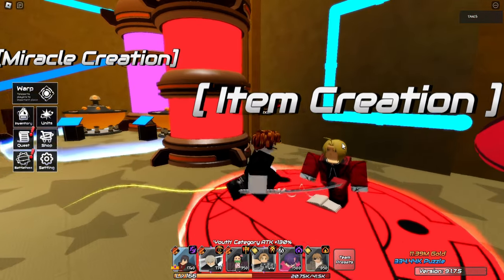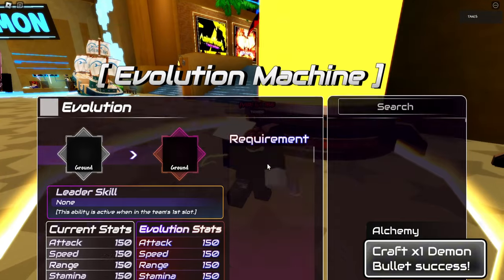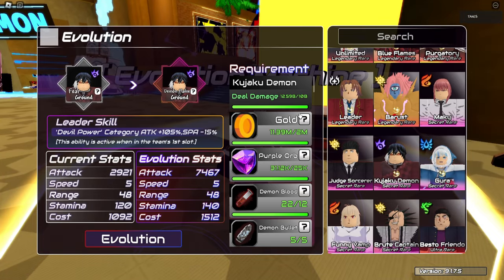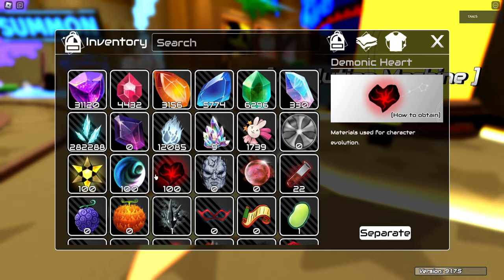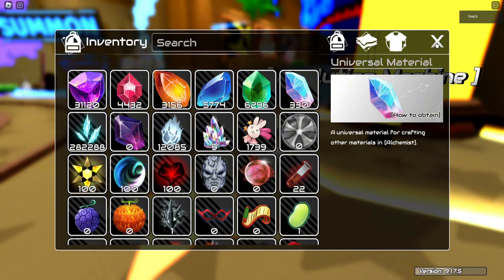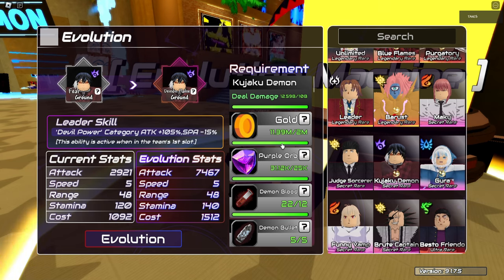I should be able to evolve Kenjaku Demon after crafting one of these — yeah, 11 million gold from the little macro I did. As you can see, I'm not that high a level and I don't have that many materials. I do have a lot of universals because I converted a lot. Of course, this will take longer if you can't macro since you have to physically play the game, but this is the second piece of our main damage farming team completed.